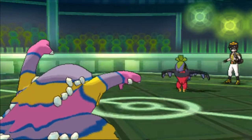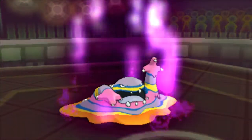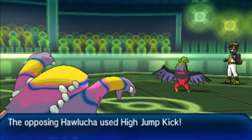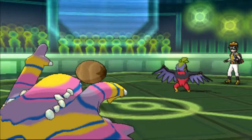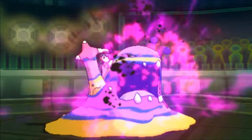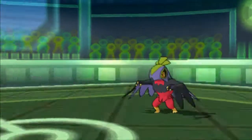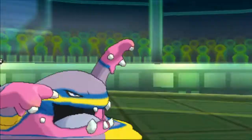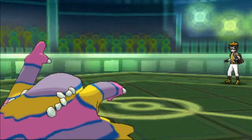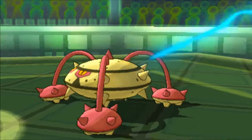He goes on the offensive with a High Jump Kick from Hawlucha, and we take it — I mean, really not that well — but we do have that Gluttony Figy Berry. I get the Gunk Shot off, praying I don't miss. High Jump Kick was doing way too much for me to get another Curse up. I ended up getting off the second Gunk Shot and I didn't miss a single one — I believe I used five Gunk Shots and I haven't missed one. I am so, so grateful for that. Unfortunately I didn't get any poisons, which would have helped an insane amount.